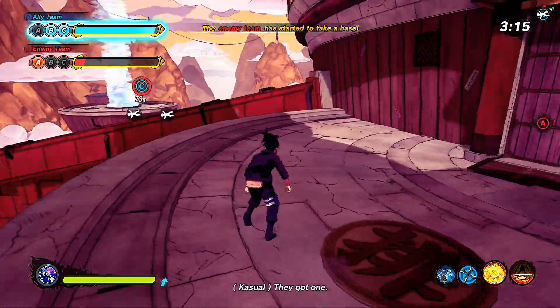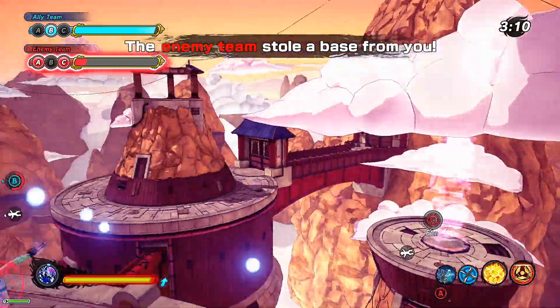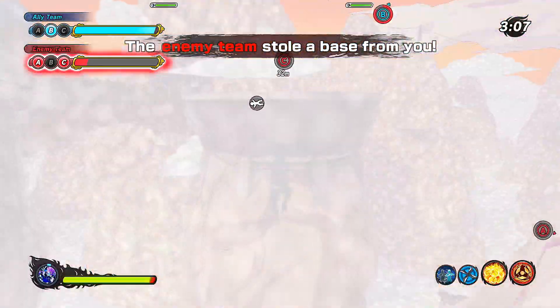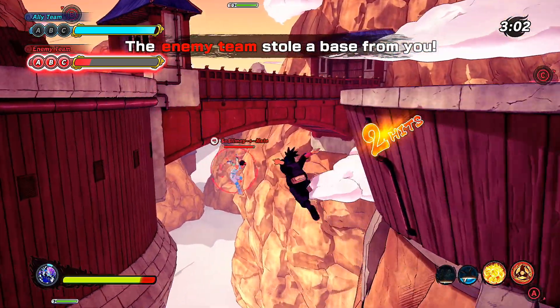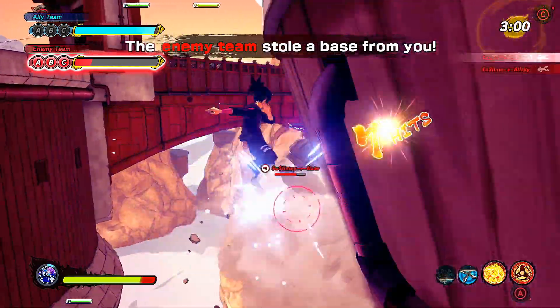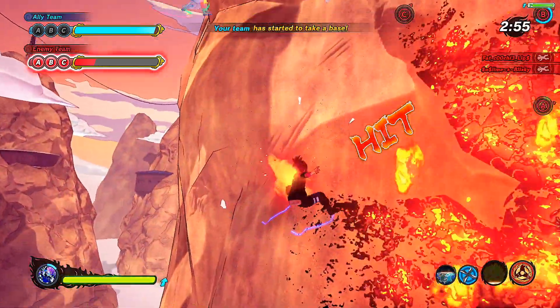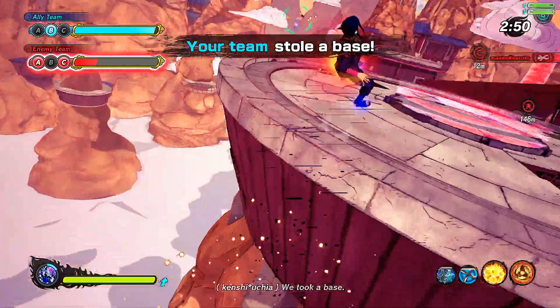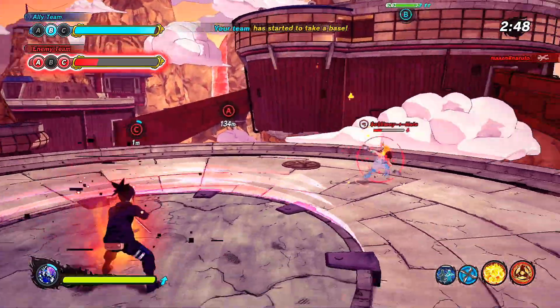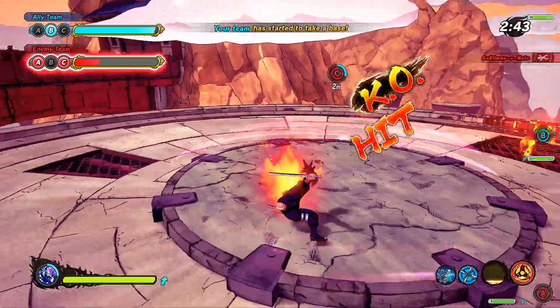There are a ton of different things you can learn about the game. Maximize your damage output in your combos and learn how to execute them. Just learning what you can do with your builds will help you become a better player and deal out much more damage than just throwing out jutsus all willy-nilly. There are a ton of different combinations you can use — take full advantage of the build system in this game.